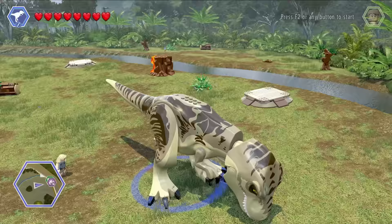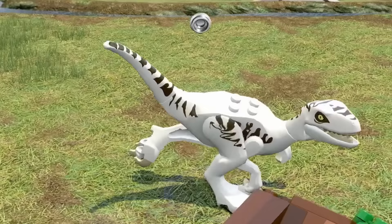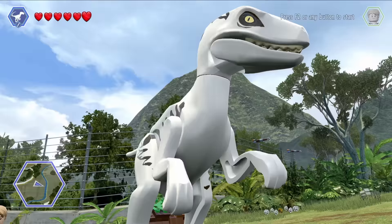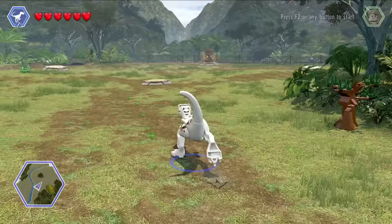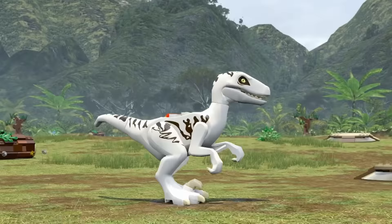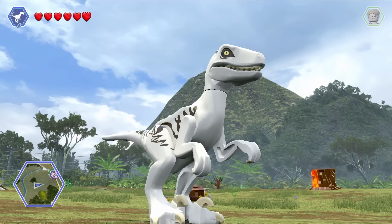Next up is the ghostly pale white Atrociraptor. This color scheme is absolutely haunting — it reminds me of the Indominus Rex from Jurassic World, where the all-white dino design just looks terrifying, like a ghost. With the additional detailing in this design, this is an ever-menacing, villainous-looking velociraptor ready to take on Blue, Owen Grady, and the rest of the Jurassic World Dominion gang.